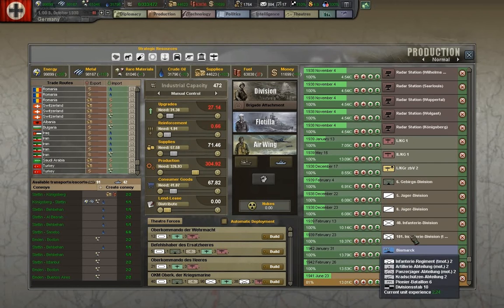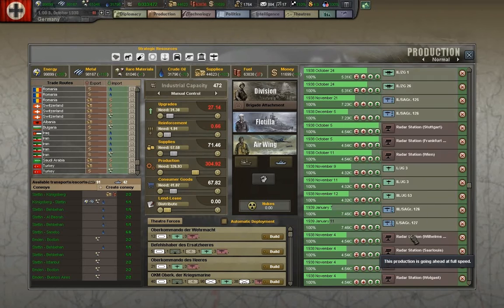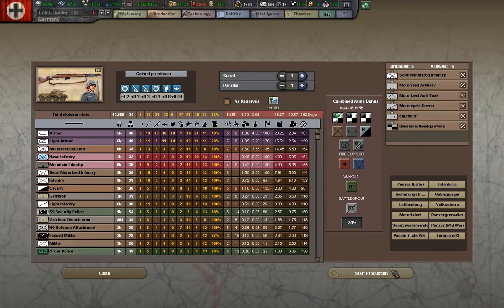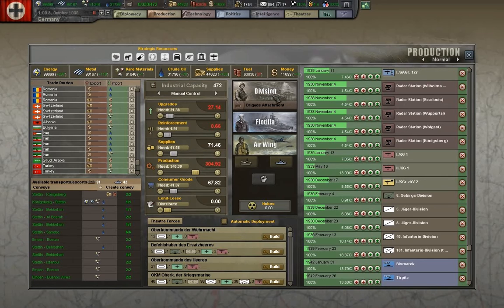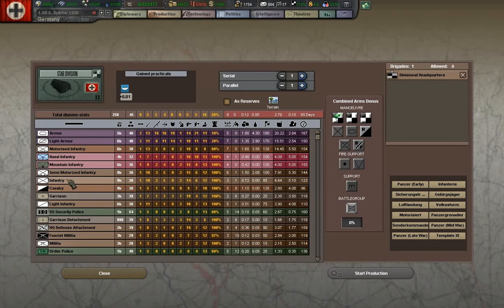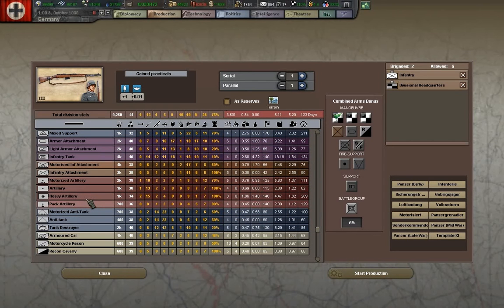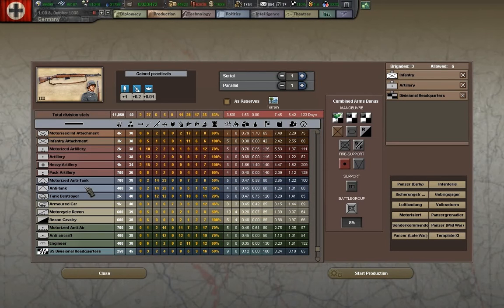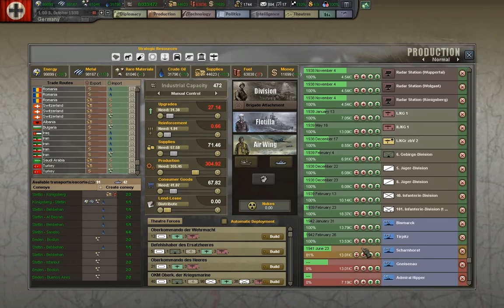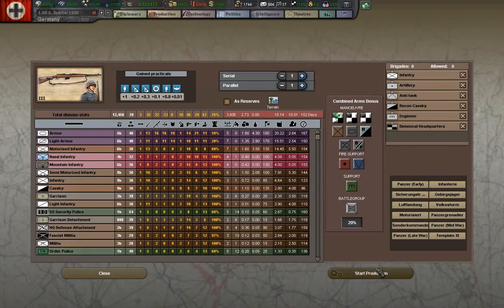We need to increase some of our production sections here - more infantry. We'll do another semi-motorized unit. The new divisional planner for Hearts of Iron IV, I think, is a good thing. We don't get the chance to play around with battalions or brigades like we do here, but on the whole I think it is good - it's better than what we've currently got.